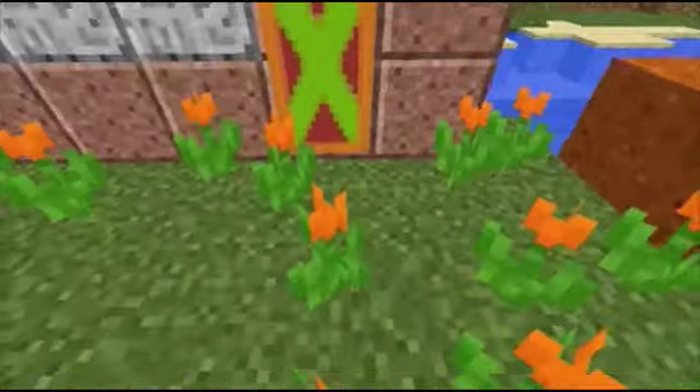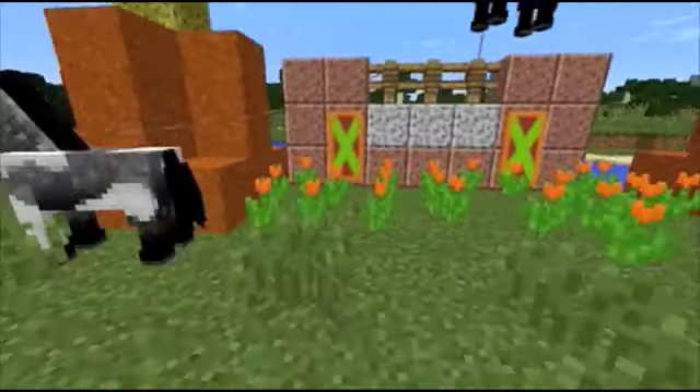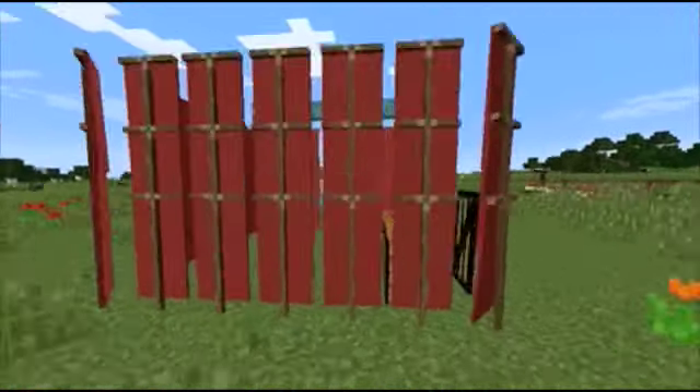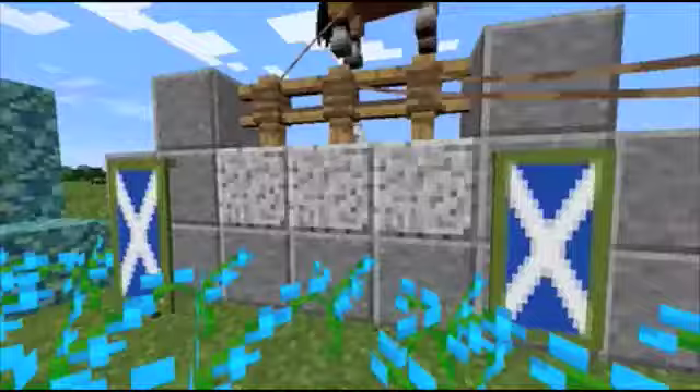You have to click on the top block and place it down on the wall. And it's actually flapping in the wind if you can see that.